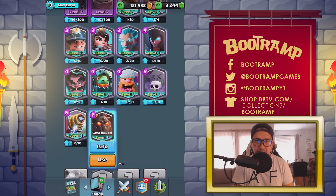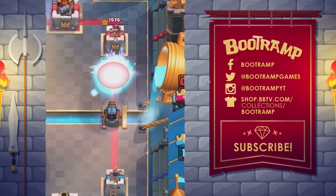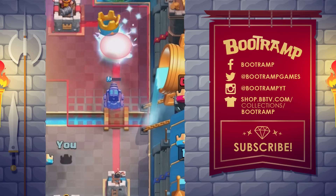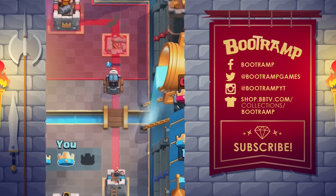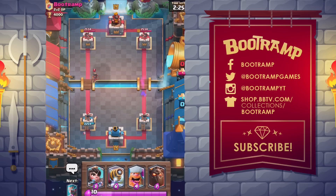Number 13 on my list: the legendary Sparky. Sparky is unlocked from the Builder's Workshop arena 6 or a legendary chest. It deals a lot of damage, has medium range, a lot of hit points, and very high damage.